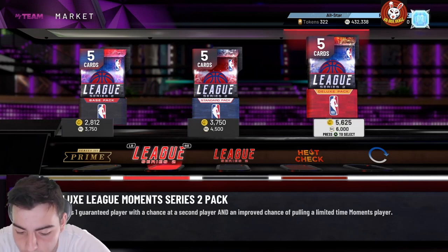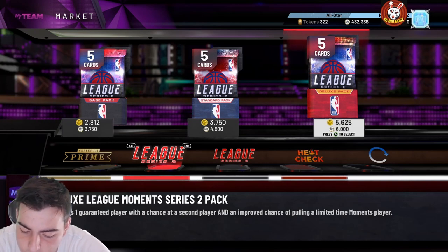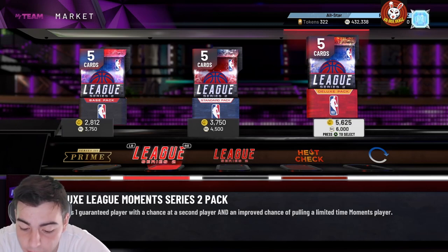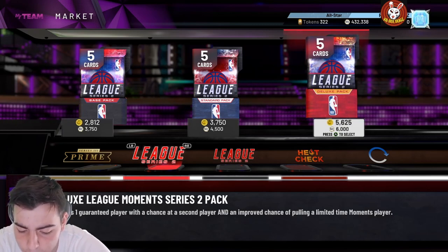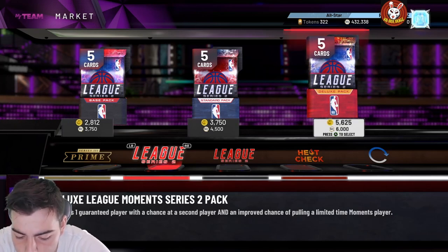He only has gold quick draw and no range extender — this card is so bad, this is the worst card they've dropped in a while. Hall of Fame slithery, acrobat, relentless finisher, tear dropper, consistent finisher, contact finisher, fancy footwork, giant slayer, pro touch. Yeah, this card sucks — no range extender, that card is terrible.